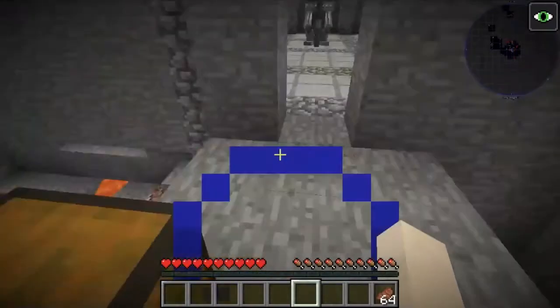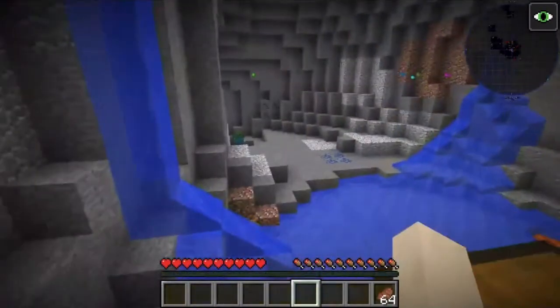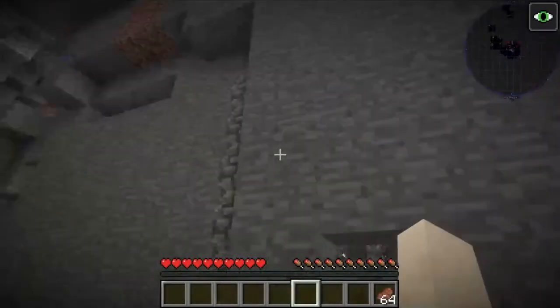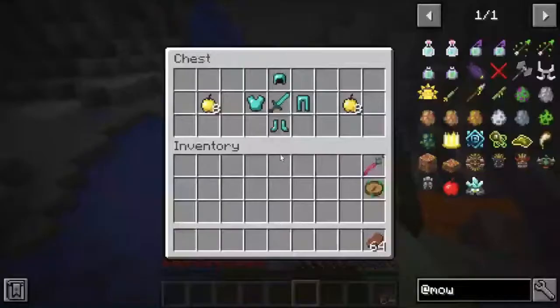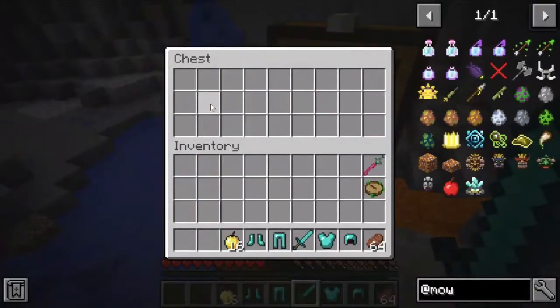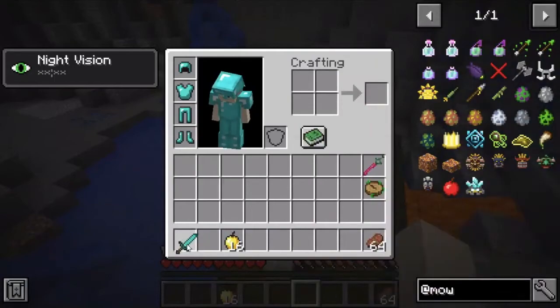Today we're going to be going over a gameplay of Mowzie's Mobs. Here we have the first Throtnaut's dungeon area. It's found underground and you have him summoned. You're going to need quite a bit of healing and also some diamond tools and armor.